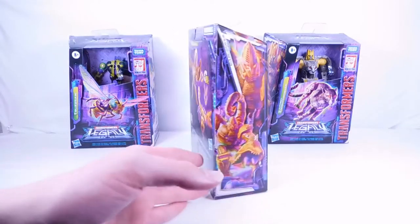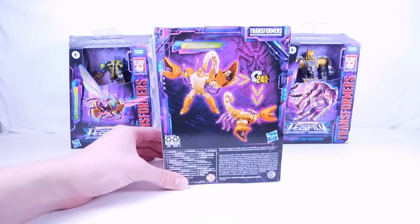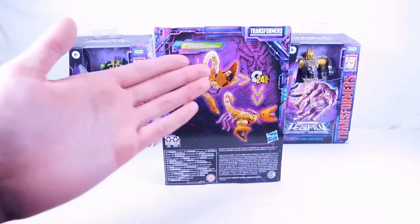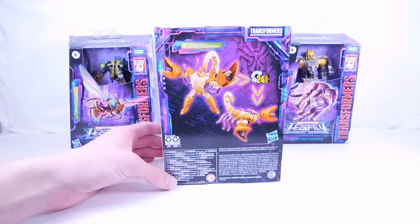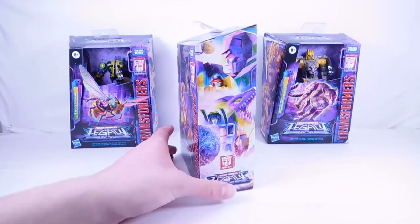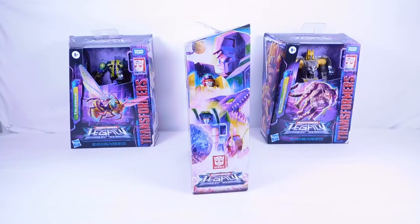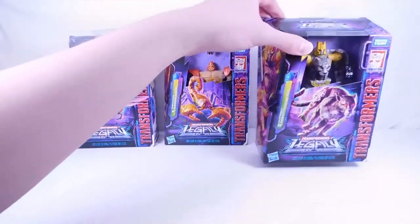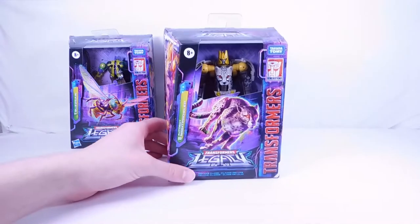Nice window showing the figure and a nice scorpion on the front that looks pretty cool. On the side there are two shots of the robot mode. On the back it transforms in 24 steps and comes with the exact same accessories — the missile and the cyberbee. There's a shot of the scorpion and robot mode, and on the side there's that same Decepticon Legacy artwork which looks pretty cool.